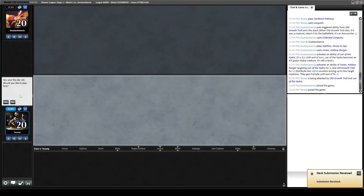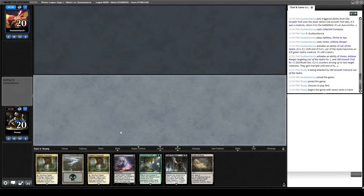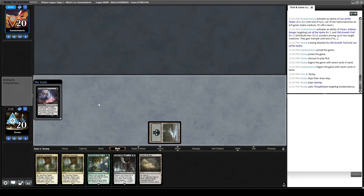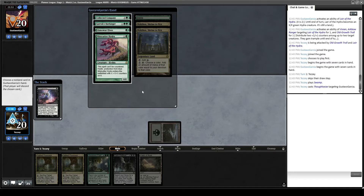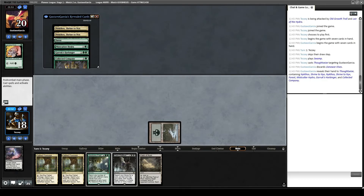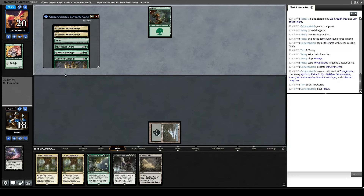Maybe there's an argument we should bring in the one-of Carnage Tyrant just because it blocks well against most of their stuff. This hand's slow but it has our fixing and it has a Thoughtseize for interaction early — I'll try it. Maybe this Thoughtseize will be able to get them off-tempo enough that these other cards will matter. We really need to get a Wrath. Forest, Nykthos, Nykthos — they're kind of hurting for mana. We'll take Llanowar Elves.